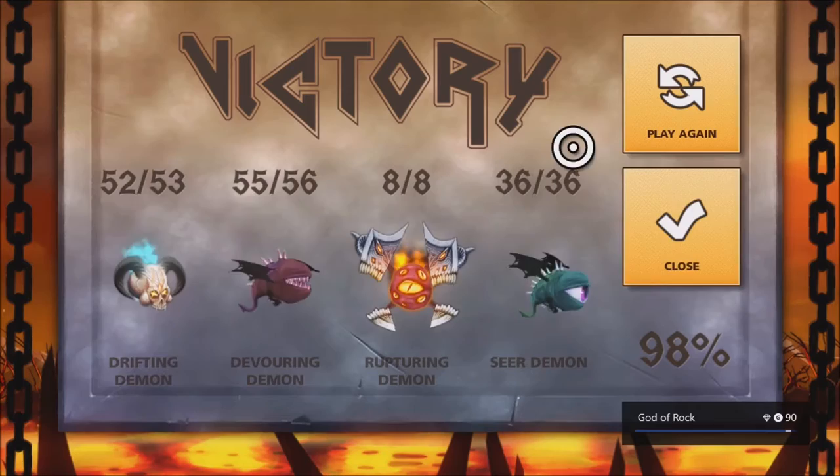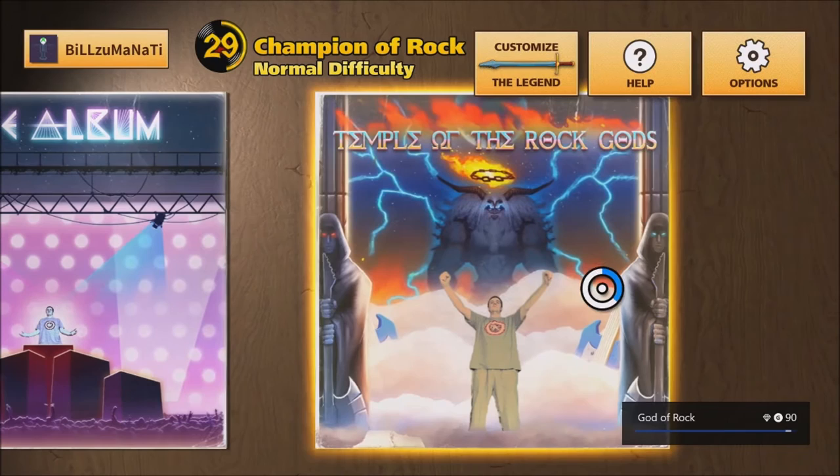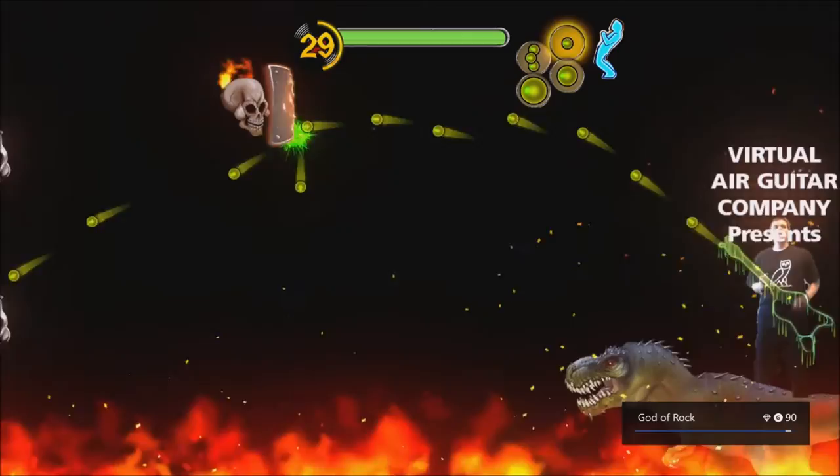A lot of the levels are pretty short — some are about a minute and 20 seconds, some are around two minutes, but none are too long. Level 50 isn't actually a level — it's the credits, but it's a playable level. You don't have to worry about ammo on it, so it's a good one to get all your remaining kills with any guitar if you have any left over at the end of the game.